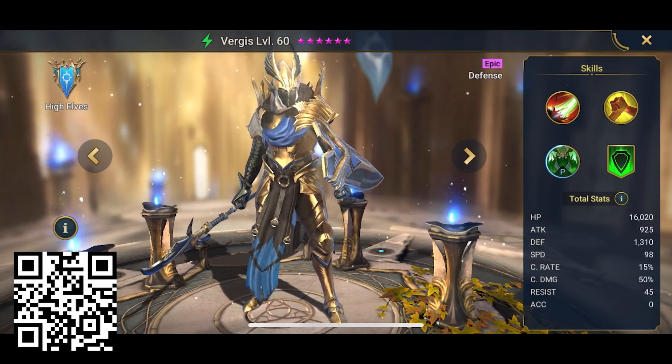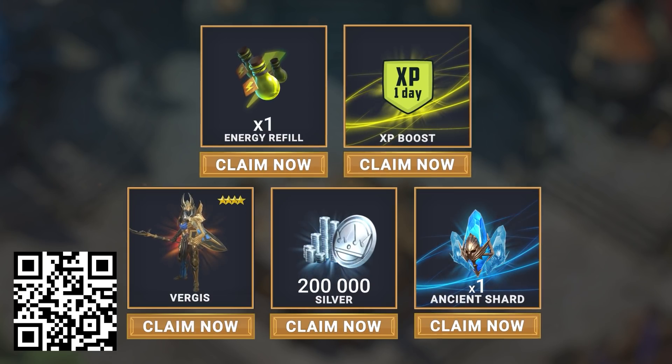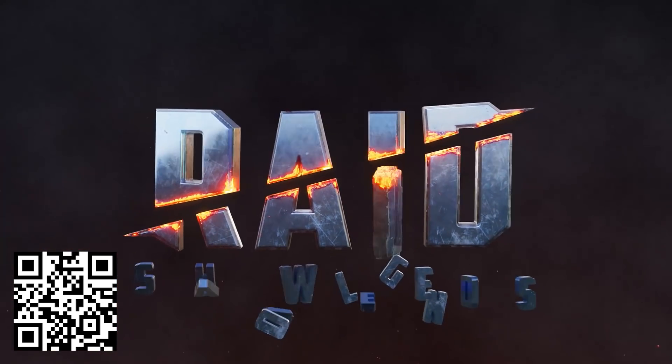If you use my link in the description or scan my QR code, you'll get a free starter pack worth almost $30 to kickstart your game. It includes a free champion Virgus, 200,000 silver, one energy refill, one XP boost, and one Ancient Shard so you can summon awesome champions as soon as you get in the game. You only have 30 days to claim it and you have to be a new player — be quick! Thank you Raid for supporting this channel.